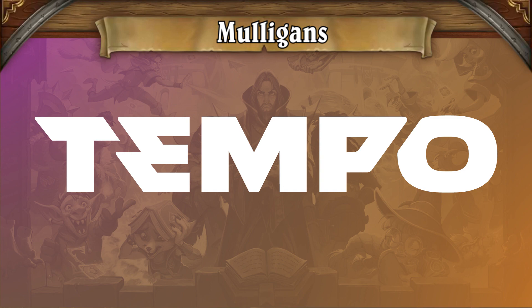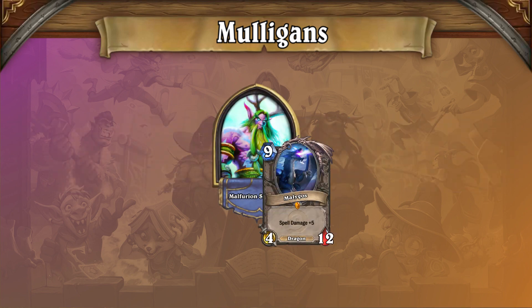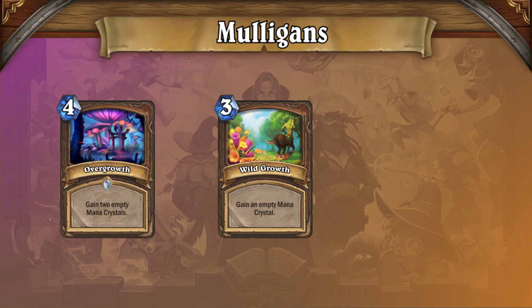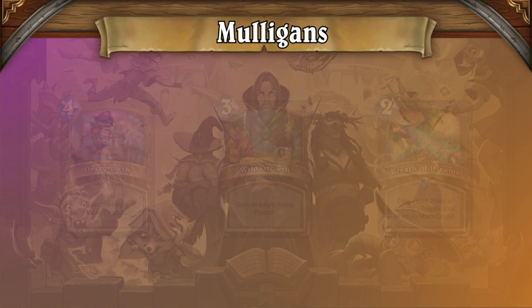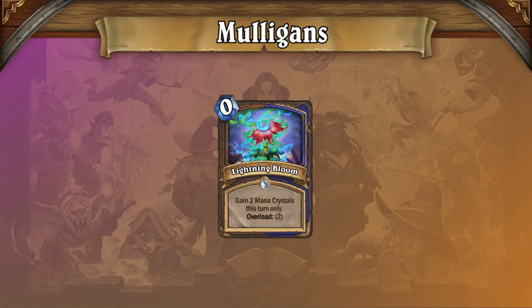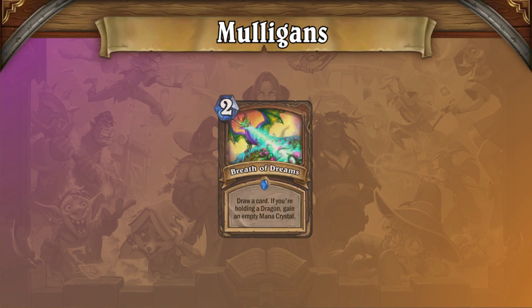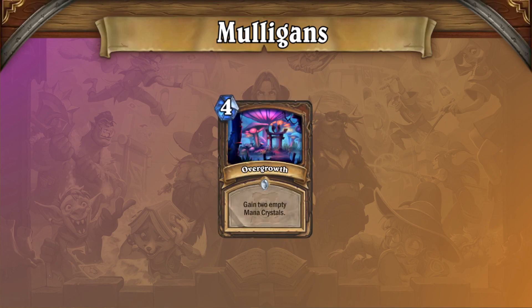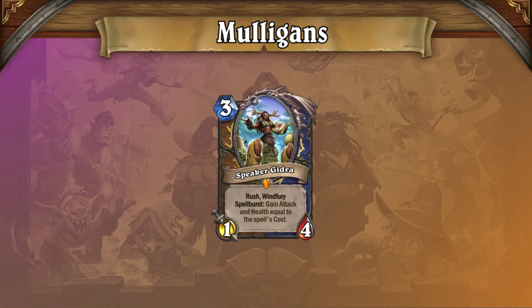Before we come to the end of this deck spotlight, we'll take a moment to discuss Malygos Druid's mulligans. The mulligan strategy is the simplest part of playing the deck. You want to keep Guardian Animals and your ramp cards — Overgrowth, Wild Growth, and Breath of Dreams — in every single matchup. You keep Lightning Bloom and Innervate if you already have Guardian Animals, and always against aggro. You also keep the big dragons alongside a Breath of Dreams. The one card which makes your mulligans complicated is Speaker Gidra, as keeping it is based on your hand context, but almost every time you can keep it is on the coin against aggro decks or on the play with Overgrowth. As you learn the deck, you will start to notice the occasional spot to keep Gidra, but the general rule of thumb when you aren't sure should be to toss the card away.